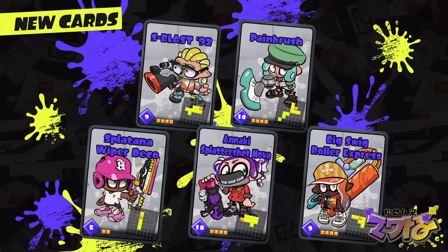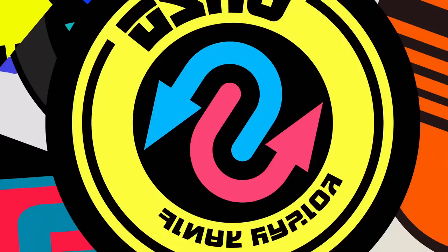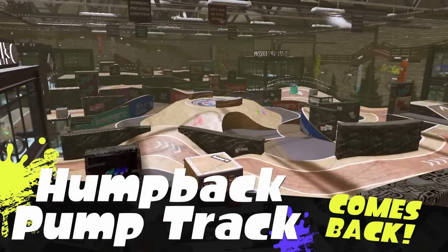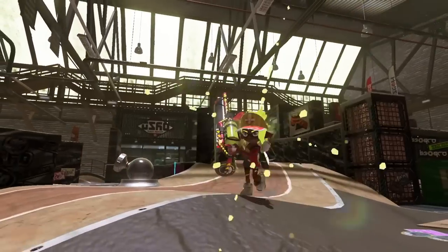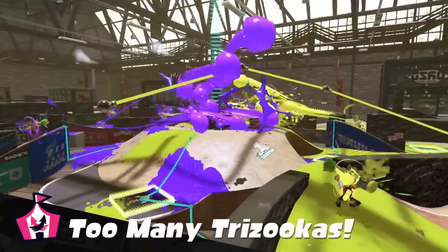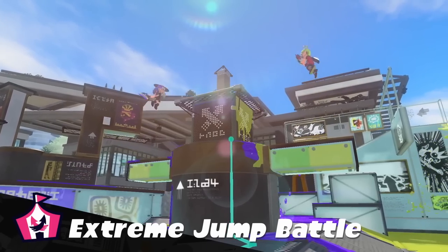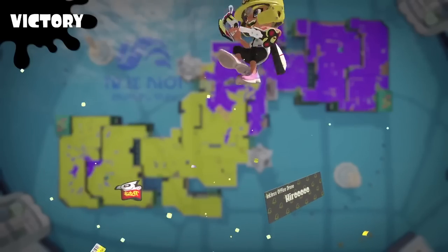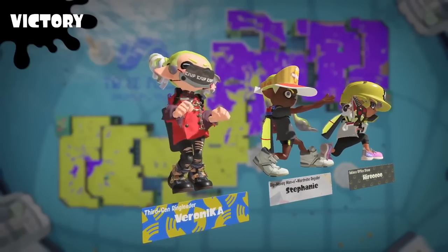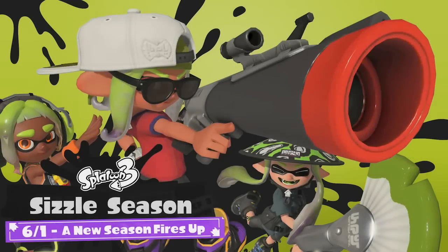Some weapon combos have been changed for current weapons. They made it so players cannot super jump to a teammate's position in tower control mode when the teammate jumped from a tower in a wall, as that position would have been a super jump destination previously. They also made it possible to select from two different ink color combinations when color lock is enabled. Color lock combination one is close to the previous setting; combination two provides greater support for cases where it was still difficult to play with color lock enabled.